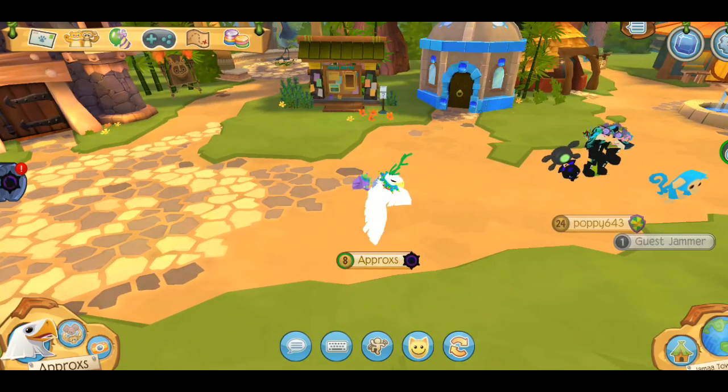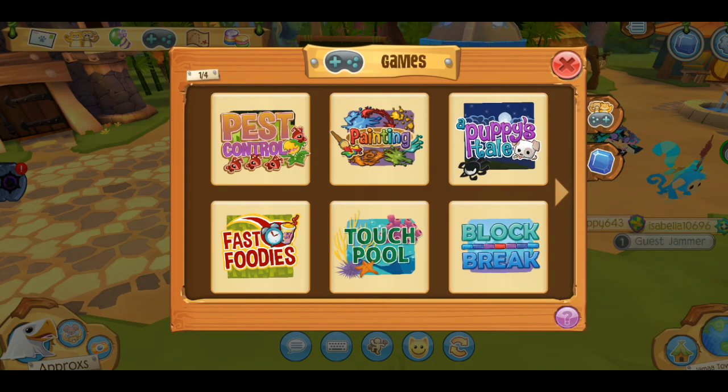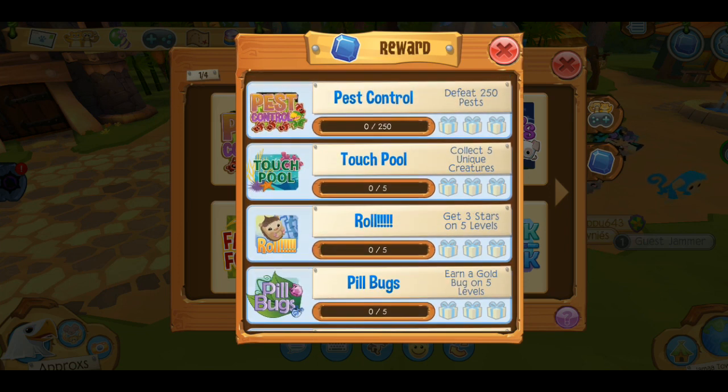The next method is game achievements. If you complete these games and get particular achievements, you can get a lot of sapphires. The first achievement gives five sapphires, the second gives 10, and the third gives 15. If you finish every single one, you will get 450 sapphires total — that's enough to buy three animals. That's a lot, especially if you're a non-member.